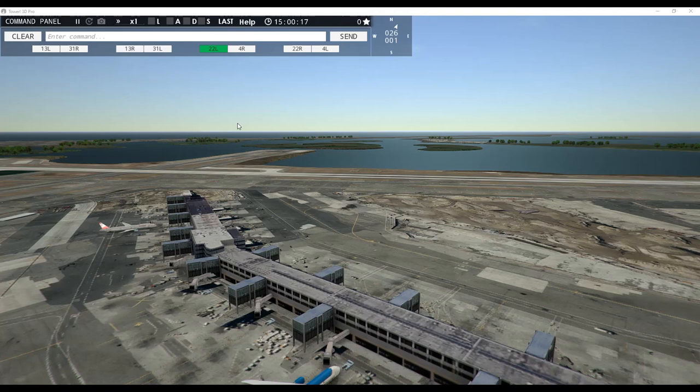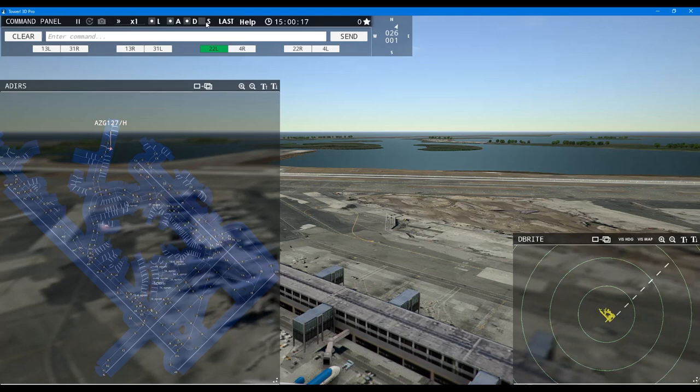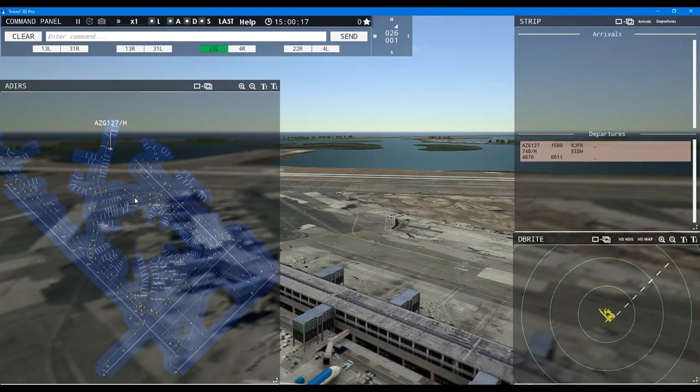Alright everybody, a little while has gone by because I was rethinking how to approach this. I've decided against the Carnegie approach — I'm just going to open up one runway. There are way more departures than arrivals, so to keep a balance and not have all aircraft coming in with hardly any arrivals, I've decided to go a different route.